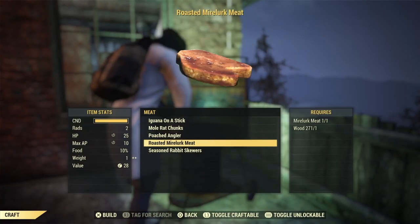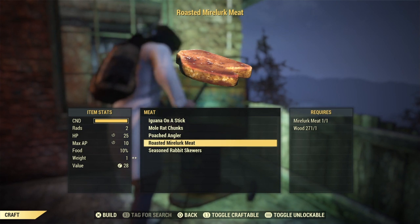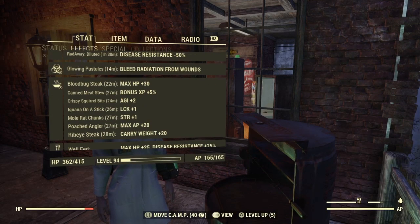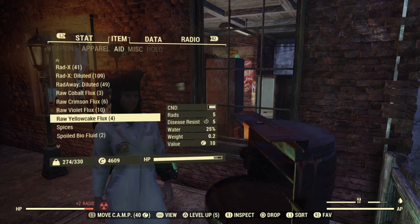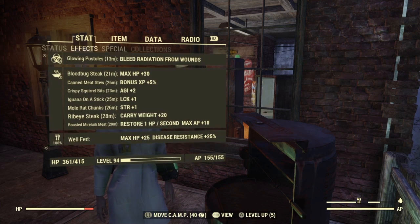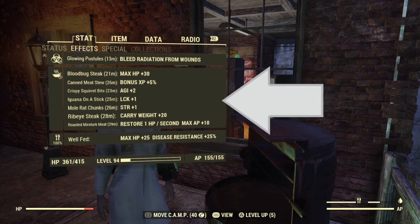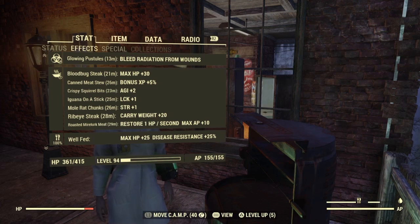We're going with the roasted mirelurk meat. Here it is, roasted — let's try it. We have restore 1 HP per second, max AP plus 10.